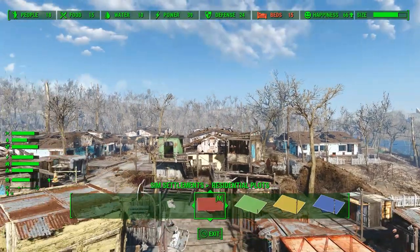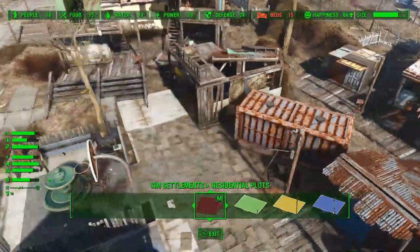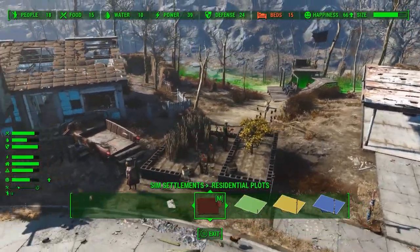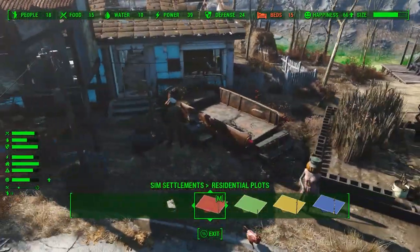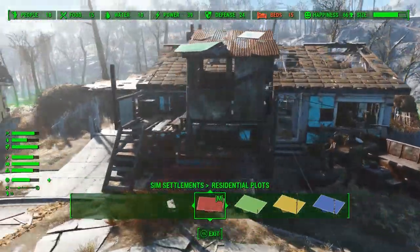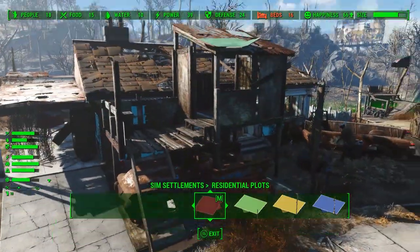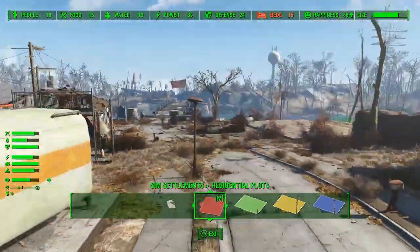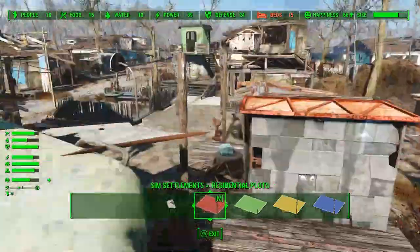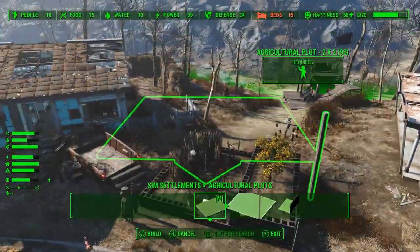We'll let those build and come back and swap building plans later if it's a problem. Happiness is in a bad way right now, but hopefully that'll get fixed once we get our food and water situation under control. Looks like neither of these have made it to tier 3 yet — still six food. That's because of water that they're probably not upgrading. But this house made it up to level 3 and looks pretty impressive. We got a house built in here — looks good so far. We definitely need another farm — we are way behind on food.